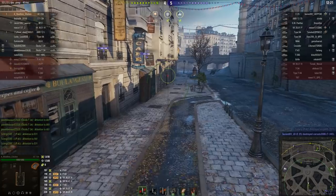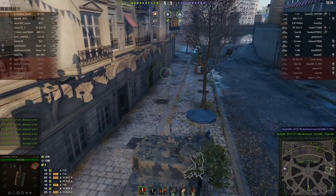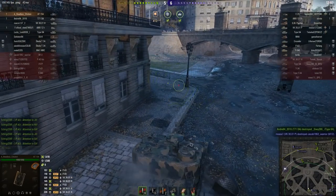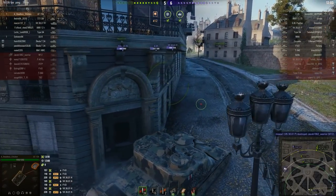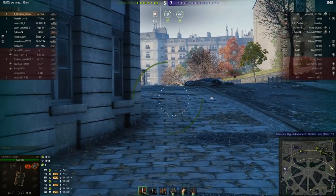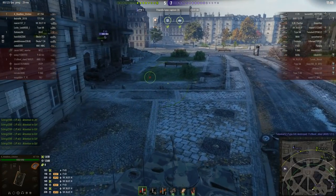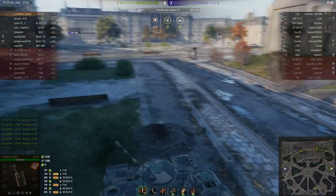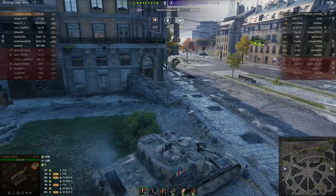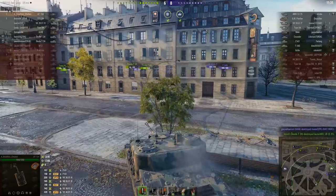The P43 down there is also using premium ammo, but he's a tier 5 medium. If you're not accurate enough to hit the AT-15A's frontal weak spots at range, or you just don't know where they are, most people will press the 2 key and try to buy through the armor. However, 228 millimeters of frontal armor — not even premium ammo on a P43 is going to burn through that. The P43's decision to run away is probably the right call. He's almost being caught by an AT-15A.